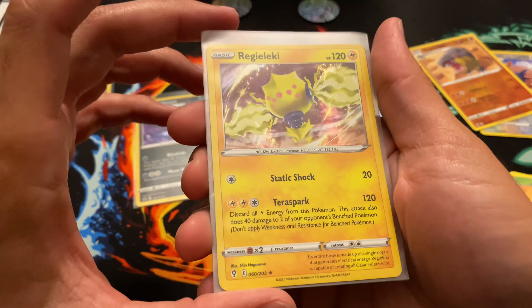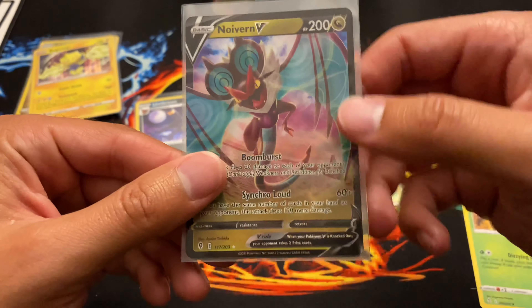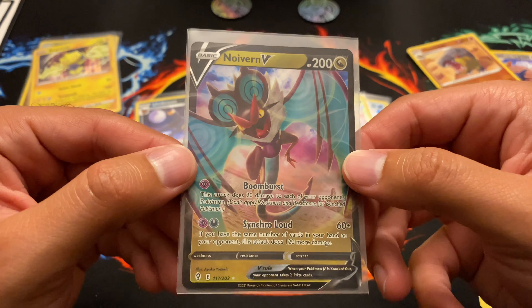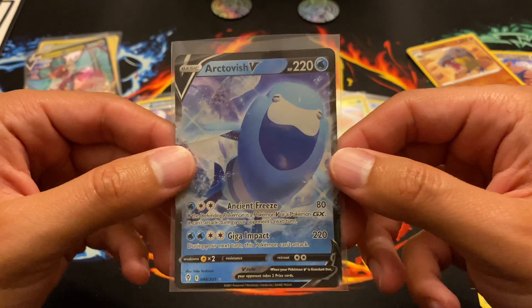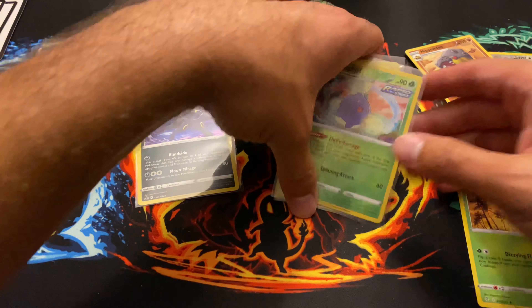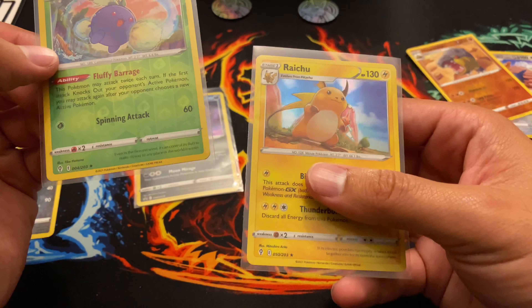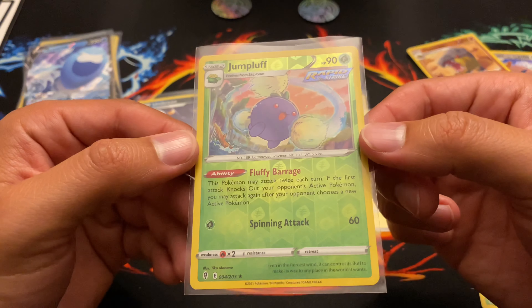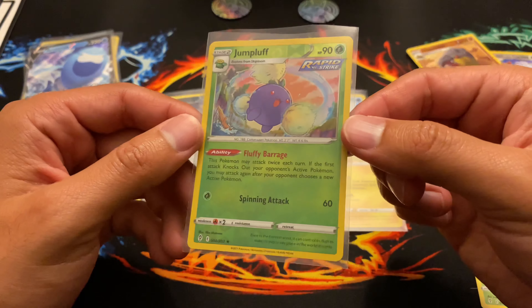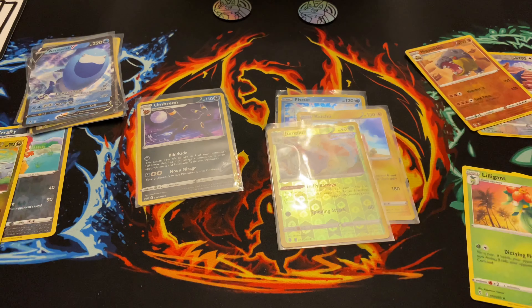The Umbreon blister came with a reverse holographic rare Salamance — pretty sick looking card — and this guy that I have no idea how to pronounce, just a normal holographic. And we got Neuvern V — it's a dragon type, pretty cool, new to me. Not too bad for those three packs. When you compare it to the Esky, I got a total of one holographic Raichu — I really like the artwork — and a reverse holo Jumpluff. Pretty awesome too.